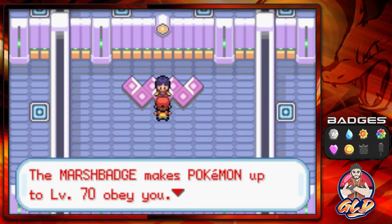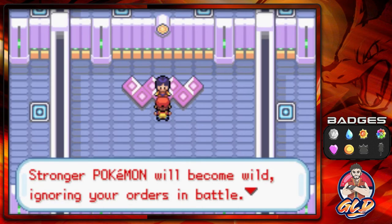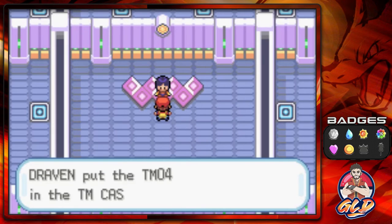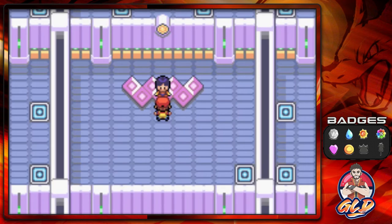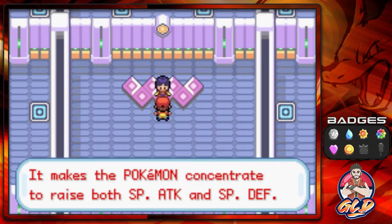The Marsh Badge makes Pokemon up to level 70 obey you — stronger Pokemon will become wild, ignoring your orders in battle. Just don't raise your Pokemon too much to avoid that problem. Please take this TM with you — here we have TM04, which is Calm Mind. So Psychic Power isn't something that only a few people have — everyone has Psychic Power, people just don't realize it. TM04 is Calm Mind — it makes the Pokemon concentrate to raise both its special attack and special defense.